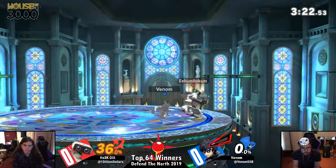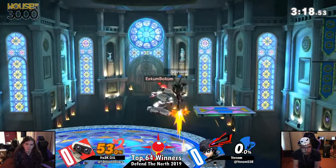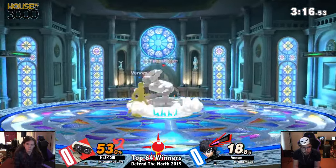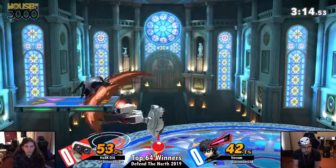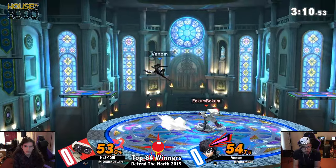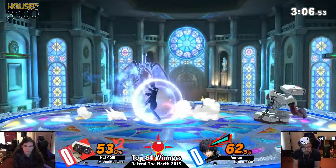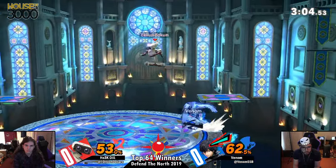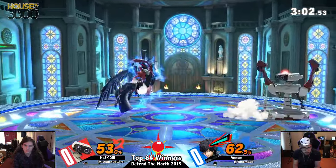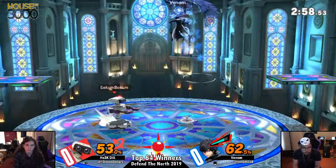I'm surprised no up throw, but Dill — if you read what they're going to do when you corner them like that, it's pretty much a confirmed death. Forward air from Dill is going to set up for a little stage position, goes to the back air. I like that, Dill. Venom's sharking for that back air.